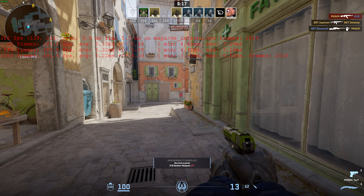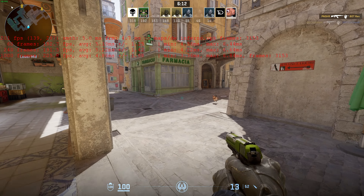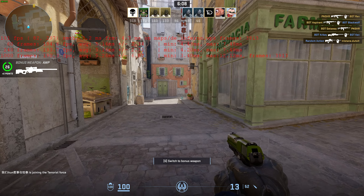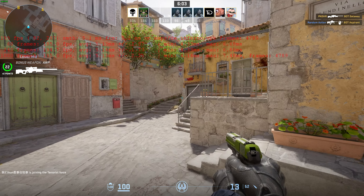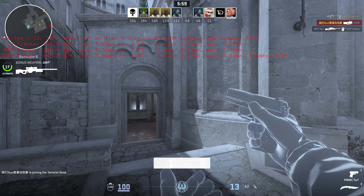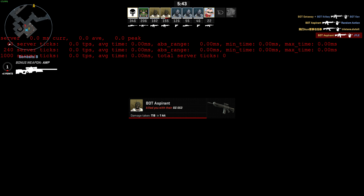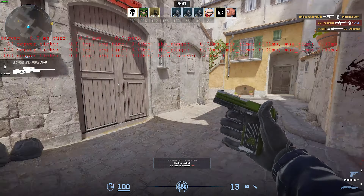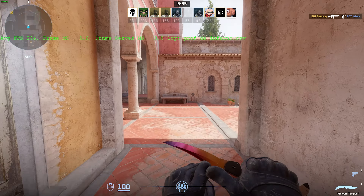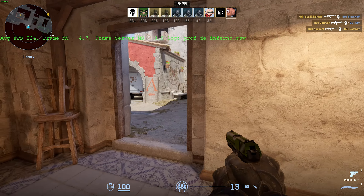Running 2 instead shows a huge amount of information, mostly to do with frame averages — your average FPS over the last 60, 140 and 1000 frames, as well as the average frame time and the variability. There's a ton of information here, more than you'd ever need in actual gameplay. Running 3 causes everything to seem to pause — not sure what's going on there. Number 4 simply logs to file and shows frame server being 0, frame milliseconds, average FPS — a little bit more information than just number 1.